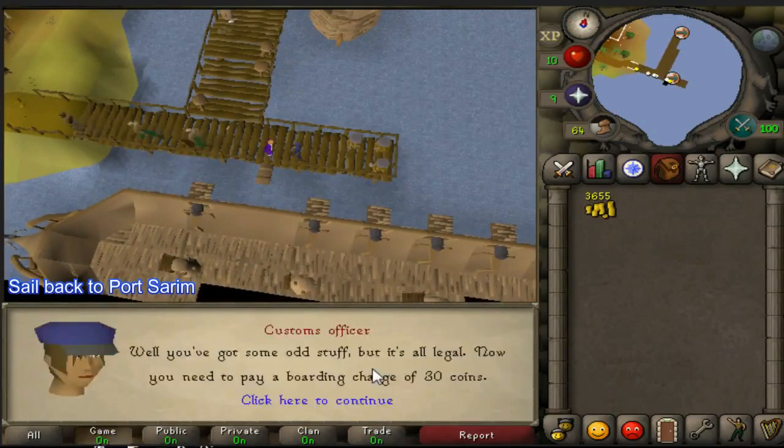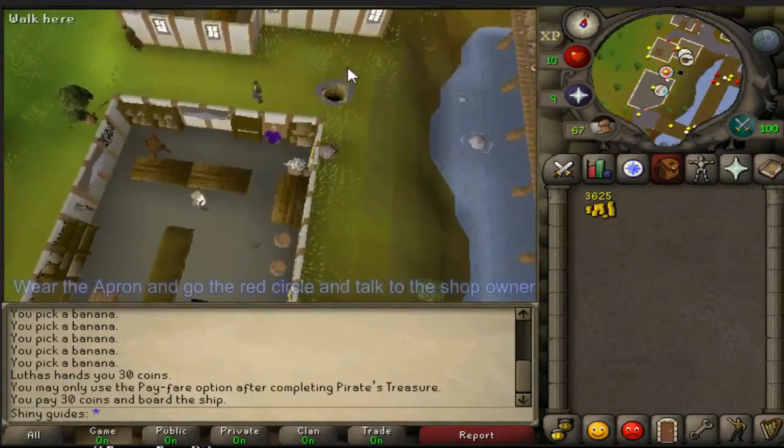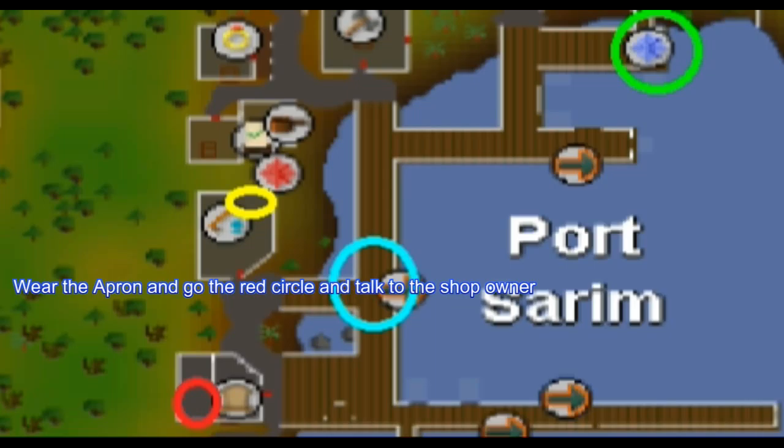Sail back to Puzzle Rim. Go to the yellow circle to get a white apron. Wear the apron and go to the red circle and talk to the shop owner.